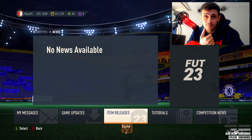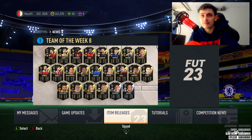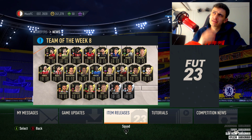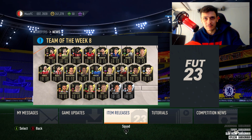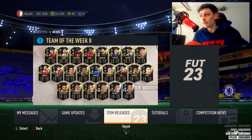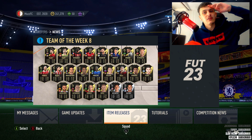The only expensive TOTW players are Trippier at 18 to 19k, Bremer, and Maddison — but Maddison already has one Team of the Week so his inform kills every filter. Trippier can't be filtered either because of lower-priced English players like Smallin appearing. It all comes back to the same problem: we need non-rares to go up in price. Drop a like if you enjoyed the video, and I'll catch you in the next one. Goodbye.